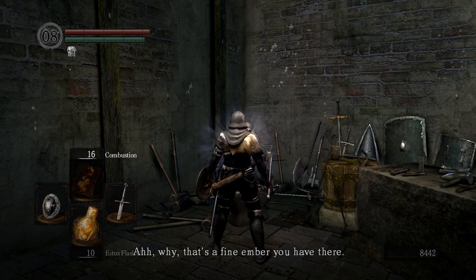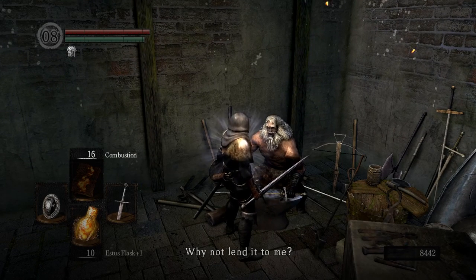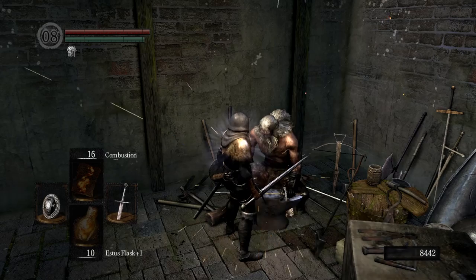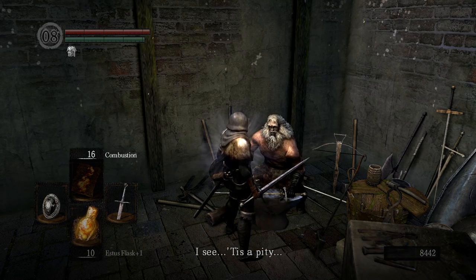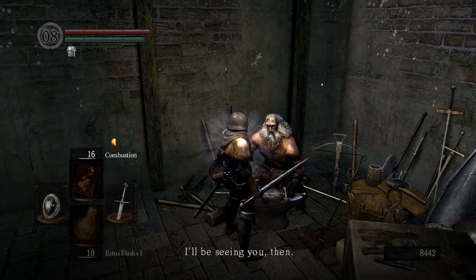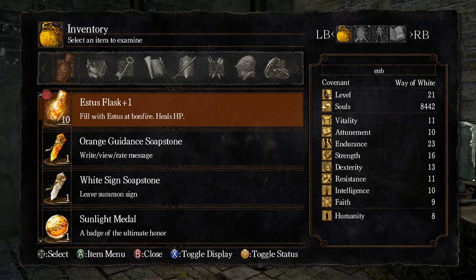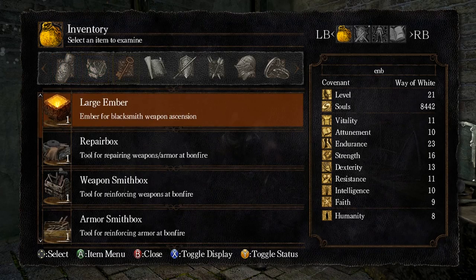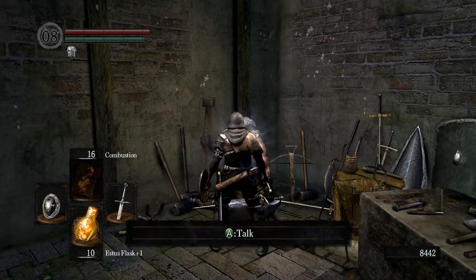Andre says 'a fine ember you have there — I could smith some mighty weapons with one of those.' If we check the key item, it's the Large Ember: handled by the blacksmiths of Astora. Not much lore here but it's straight up telling you who you need to take it to.